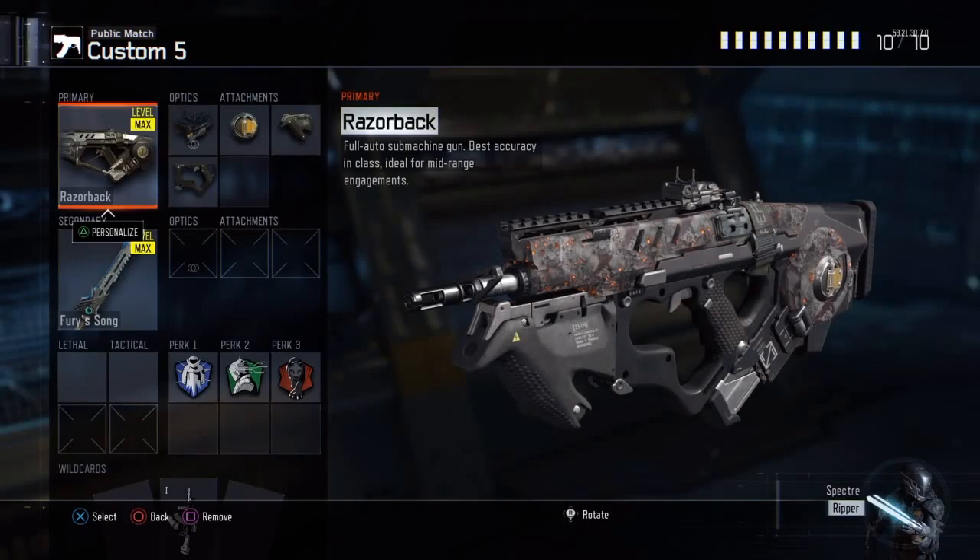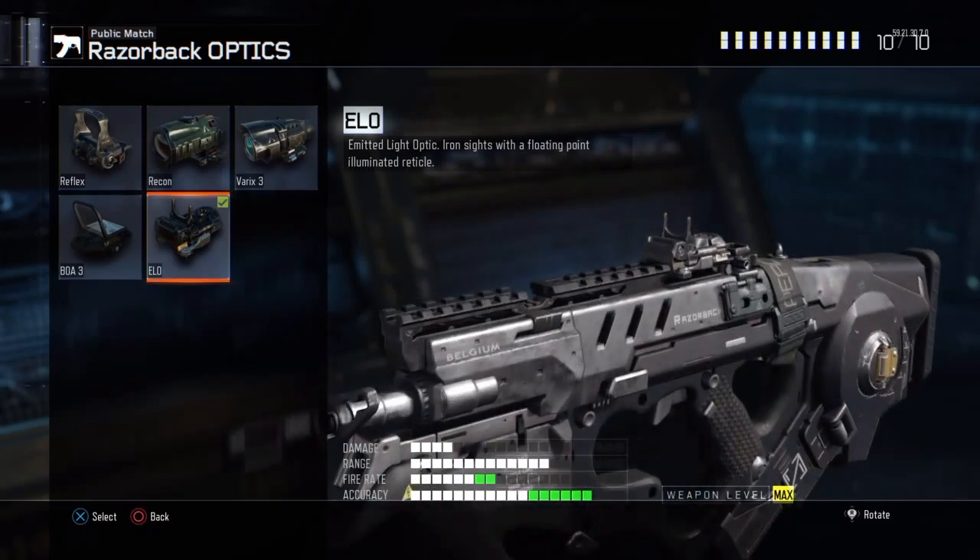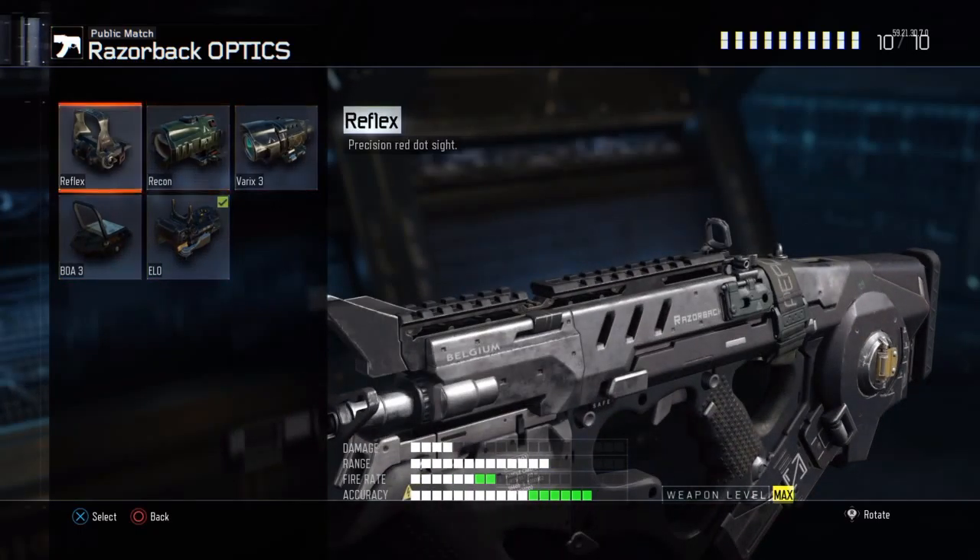Hey what's up guys, it is your boy MettedGarlika, aka your boy Mettle. Since it's Sunday, it is another Call of Duty Black Ops 3 gun review, and in this one we have the Razorback. It's a submachine gun. The attachments I have on this gun: I have ELO sight, which you could swap for a sight of your choice — I just prefer the ELO sight because it's small.